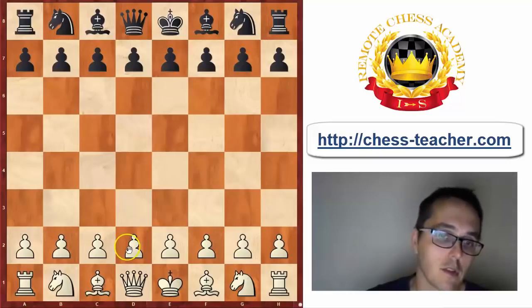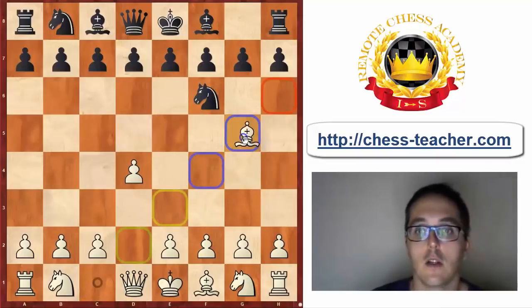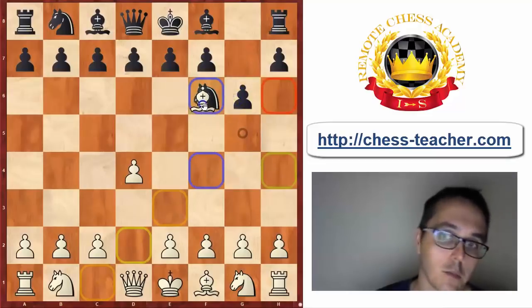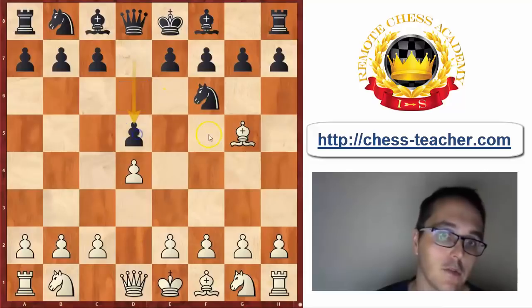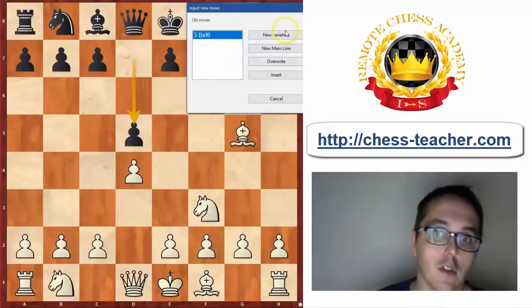What is the Trompowski? It goes like this: d4, Nf6, and now instead of my usual move c4, White can also play Bg5 and it leads to quite original positions. For example, after g6, White can alter the pawn structure with Bxf6, and similarly after d5, Bxf6 is there. But of course White can also simply go Nf3 or e3.